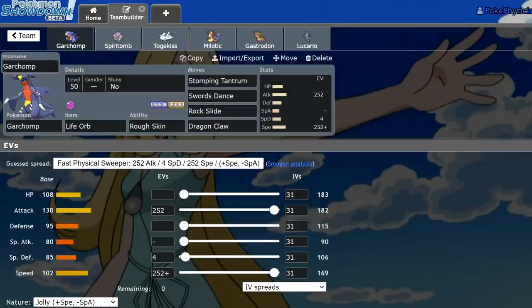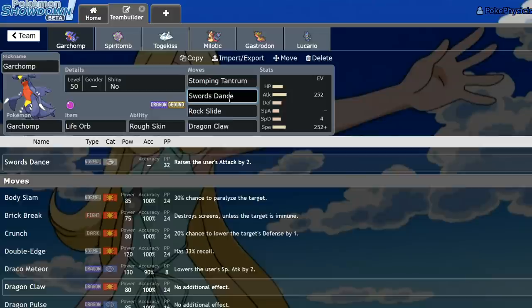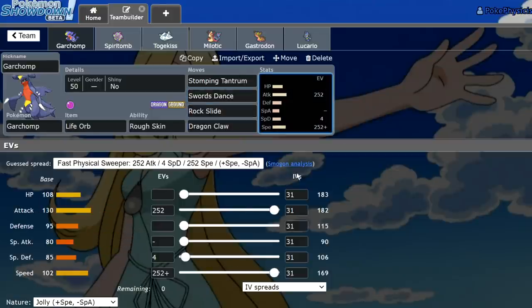Okay, I think he's done. So this is going to be a standard Life Orb Garchomp — Rough Skin, Stomping Tantrum, Sword Dance, Rock Slide, Dragon Claw, Jolly, Max Attack, Max Speed, 4 Special Defense.